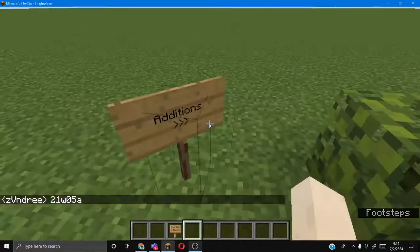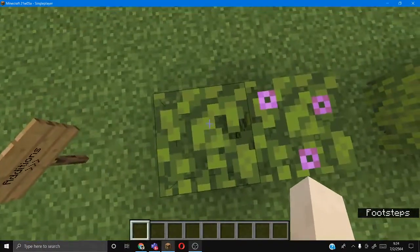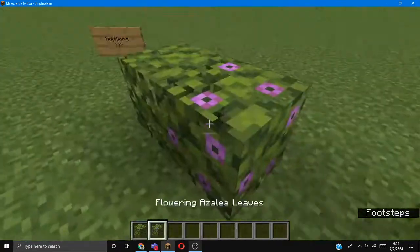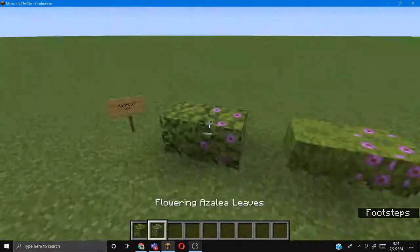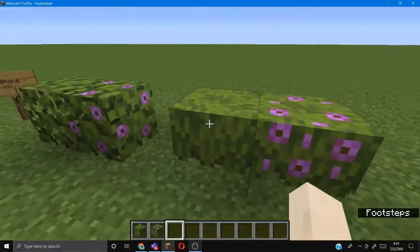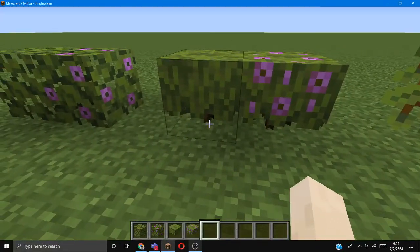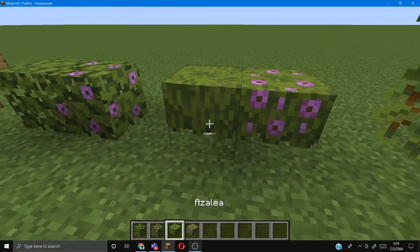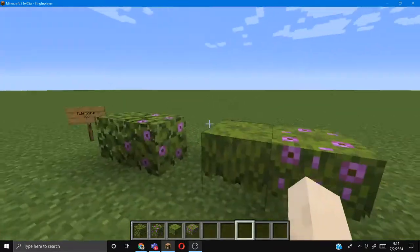So, additions. There are these Azalea leaves — there's a flowering type, the type that has flowers, and then there's mini Azalea trees. I can't place it off. But yeah, it has a little lock.